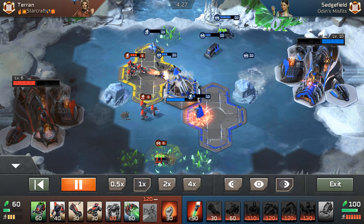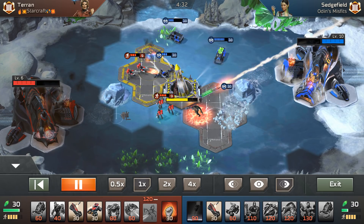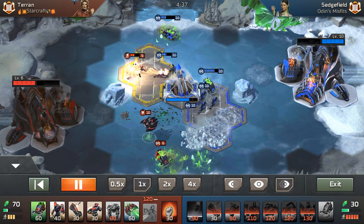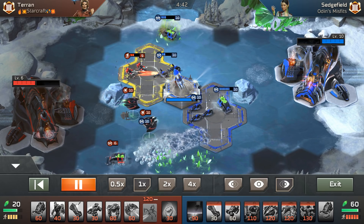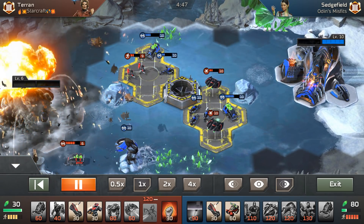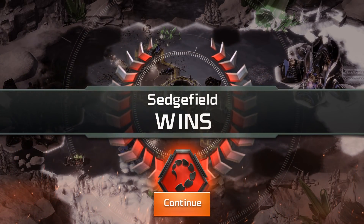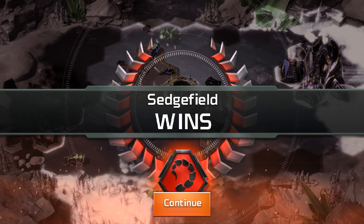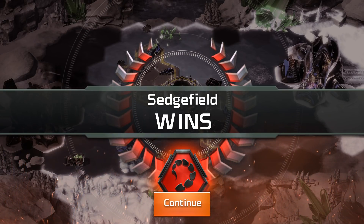He goes for a double harvester here, which was questionable since there aren't many crystals on the field anymore — one of his harvesters is just sitting there doing nothing. I still have a chance to come back. His Confessor does prevail on the right-hand launch pad and takes out both my Flame Squads. I keep going for more Flame Squads combined with Banshees. He lands another missile on me — I should have dodged it and moved my Banshee to the right-hand launch pad instead of waiting near his Rock Worm. I made some crucial mistakes and definitely could have turned this game around.